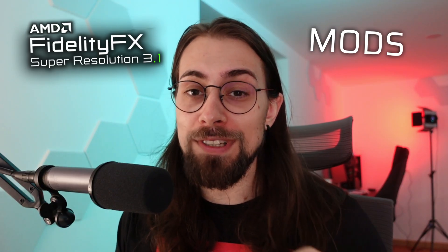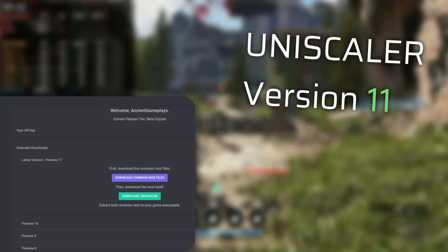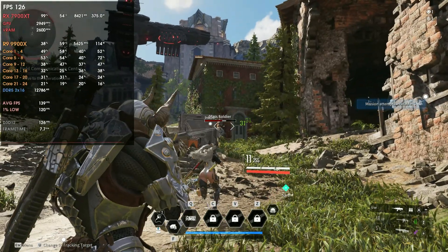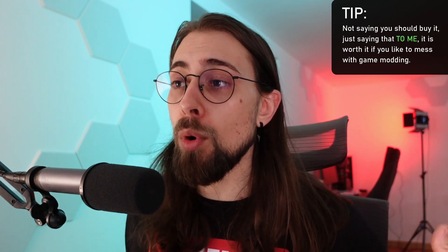I'm going to talk about the newer FSR 3.1 mods. These have been out for quite some time since FSR 3.1 was released. LookFZ took around two months to make this happen, and now we have the LookFZ UniScaler version 11. This is a paid mod — about five bucks — and in my opinion it is very much worth it because LookFZ keeps evolving and improving the mod every month.